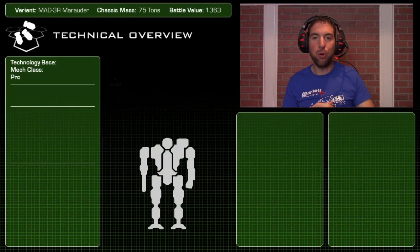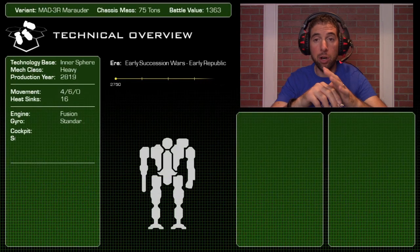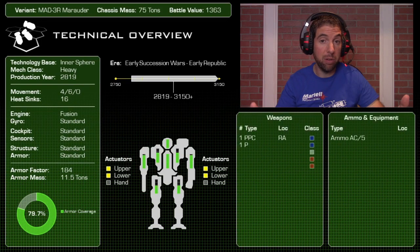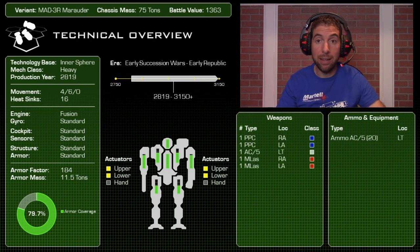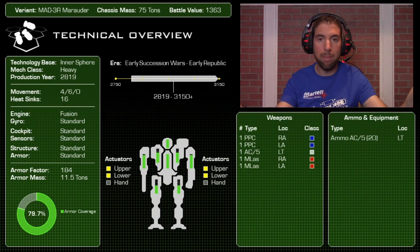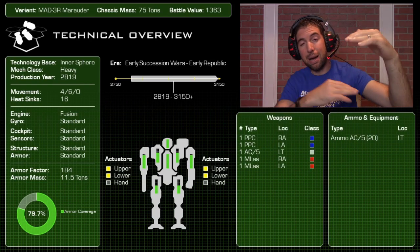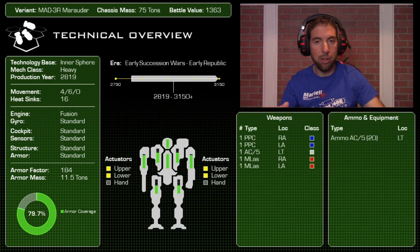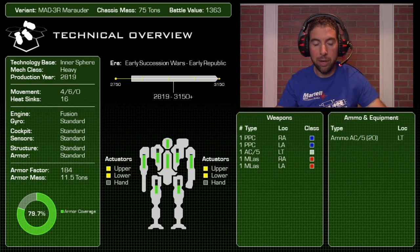Let's get this Marauder comparison kicked off. Most of what you're going to see is very similar to our other mech reviews in the Battleytics engine, but on some screens you'll see double the charts and double the graphs for the side-by-side comparison. Always remember: left to right, top to bottom, inside to outside. Mech A is always on the left, or on top, or on the inside of a donut chart; Mech B on the outside, the right, and the bottom.